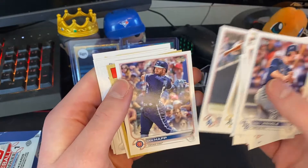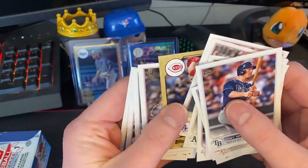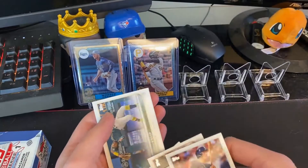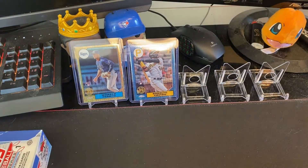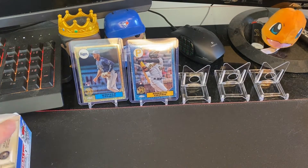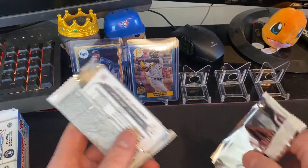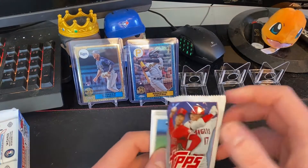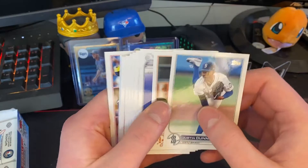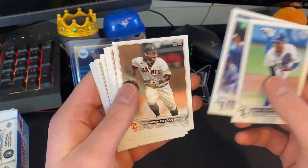I believe that's the '87 design. There are 24 packs in the hobby box with 14 cards per pack, so that gives us pretty good odds of getting the Wander base. Oh, we got the silver pack Wander — so I'm happy, but I'll take more Wander.